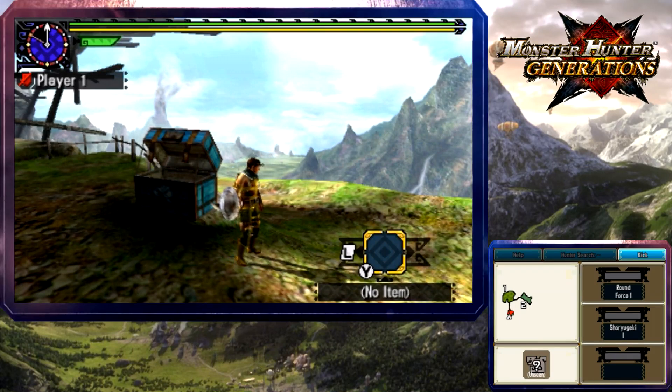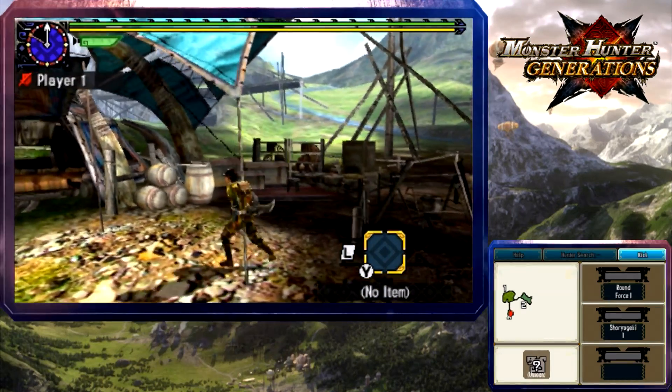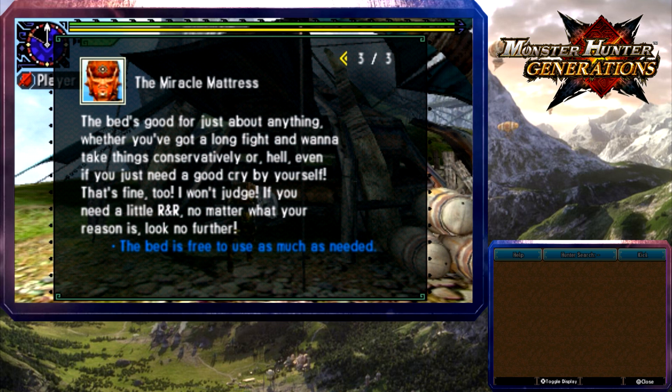We've got a map, hunter search, help, and round force. Nothing else around here can be as warm as a bed — stand in front of it and press A, you'll fall into a deep relaxing slumber. Sleeping will refill your health but also cure any ailments like poison, paralysis, or whatever. When a quest gets to be a little too much, drop by for a second snooze. Free to use as much as needed.